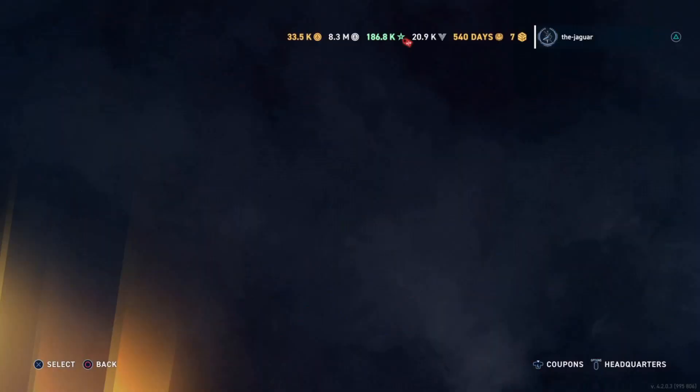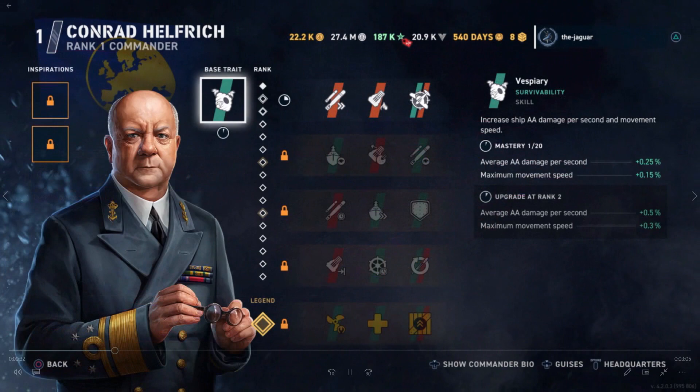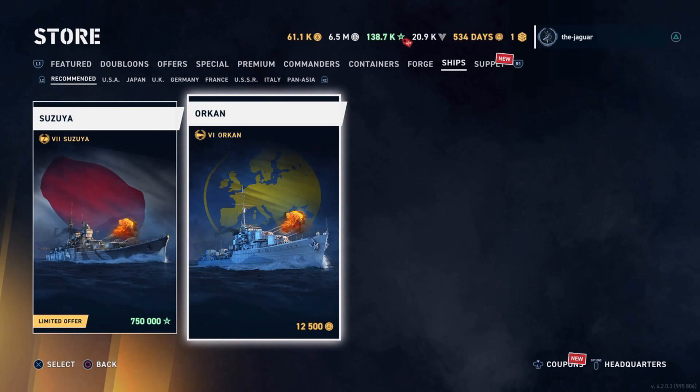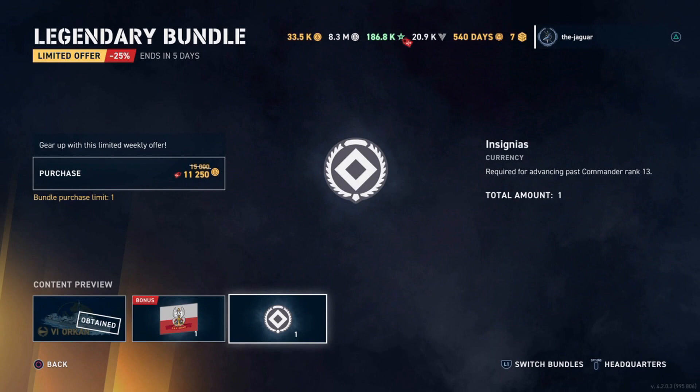I'm in the store looking at the office tab, specifically the legendary bundle. After thinking about it, I believe the legendary bundle might be a good deal, especially if you're looking to buy the Orkan anyway. In the past the Orkan came with Jersey Swerski, but now there's a new commander available if you buy the ship — a general purpose commander equivalent to a Dewey type. The cost of the ship normally is 12,500 doubloons, but here for 11,250 doubloons you get the ship, a flag, and an insignia.